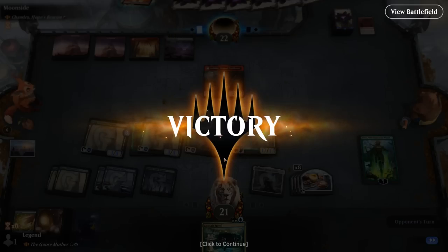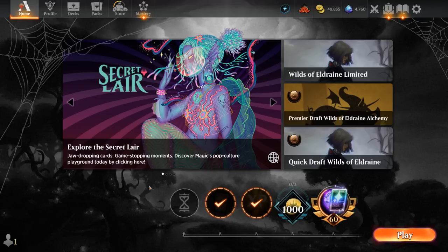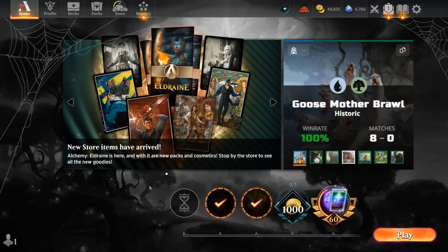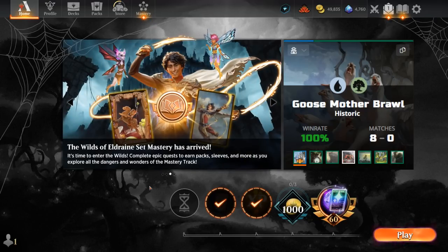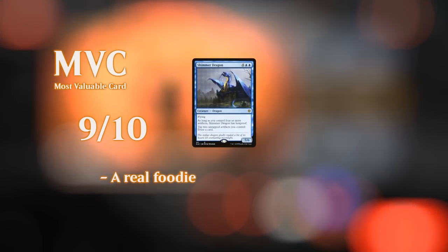Goosemother has been very good to me — haven't dropped a game since playing it and we've been playing it for quite some time. Overall I've been quite impressed by this commander. Blue-green remains one of the better archetypes in Historic Brawl because we've got so many powerful cards, with lots of 1 and 2 mana ramp options making the deck a lot more consistent than other archetypes. With Goosemother filling the role of a finisher, we don't need as many expensive cards in the rest of the deck, giving us more room for even more ramp cards. The deck is quite consistent at getting us to a big Goosemother in the late game. Thanks for watching, hope you enjoyed, and as always have a nice day.